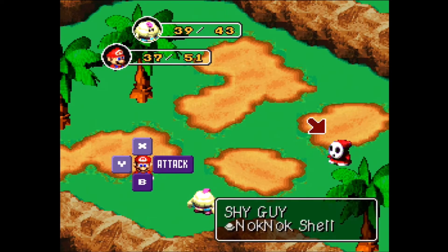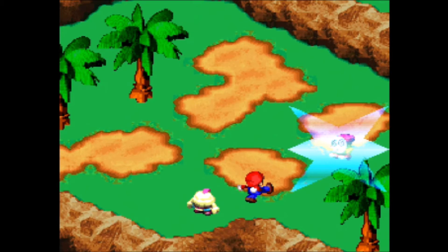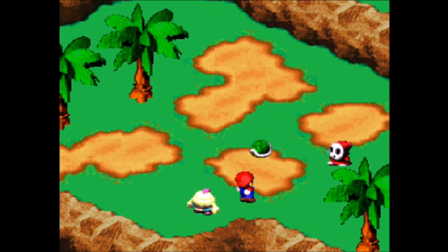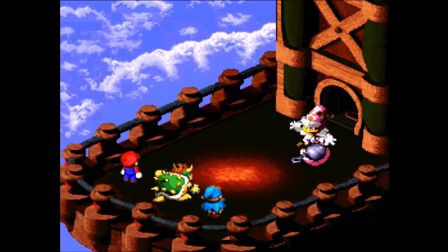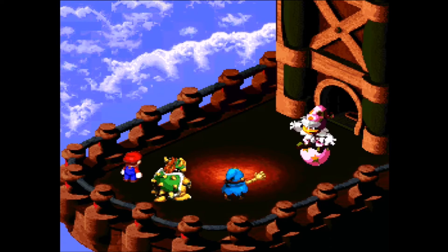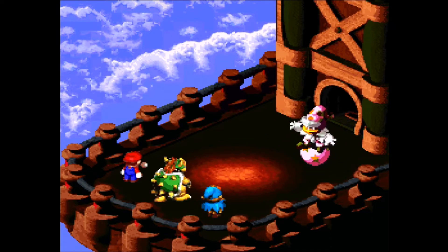For example, take a look at the animation for an attack with a knock-knock shell. When do you think you're supposed to press the button? Here, right when Mario kicks the shell? Or maybe here, when it actually hits the enemy? The animation has two clear points of impact — two reasonable visual cues for the proper timing of your attack. So when are you actually supposed to press the button? From here to about here. Significantly before the actual point of impact. Many attacks are like this; the actual window for a timed hit is significantly earlier than any visual cue. It feels completely arbitrary, and I probably would never have understood the proper timing if I hadn't looked it up and found a frame data library intended to be used by speedrunners.